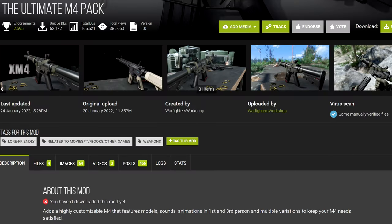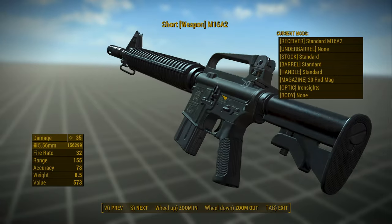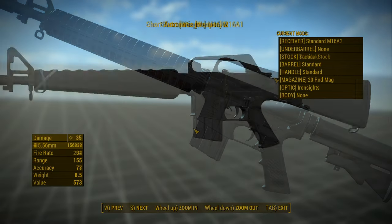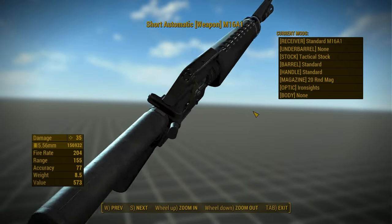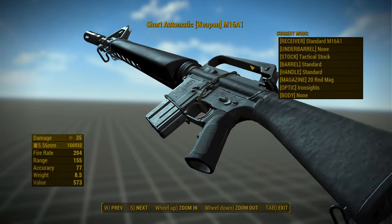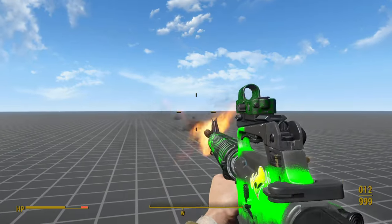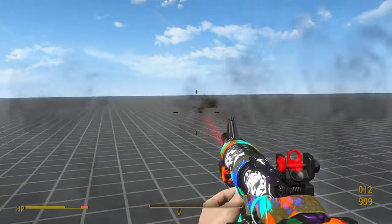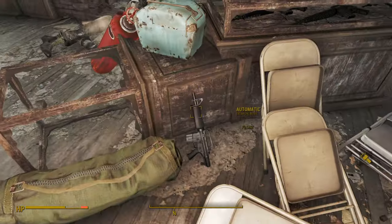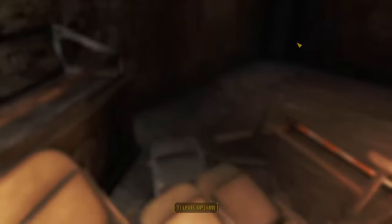Next up is the Ultimate M4 Pack — their words, not mine. It requires Tactical Reload by default, but there is a no Tactical Reload version available. Make sure you download the texture files after the main file, unless you want all your weapons to be pink. I would recommend the low resolution texture file. Anyway, this mod has no leveled list injection, but it does add a whopping 17 different weapon variants to the game. However, not all of them have actually been placed in the game world, and in any case there are too many weapons to look at individually. At the Museum of Freedom, you can find the basics: the M16A1, M16A2, and M16K.